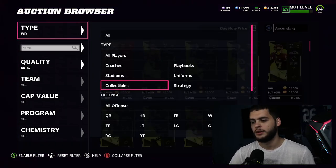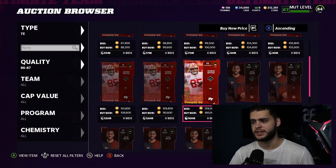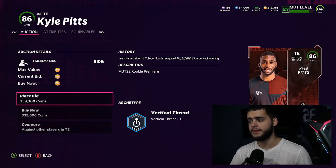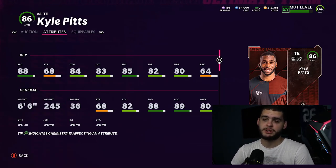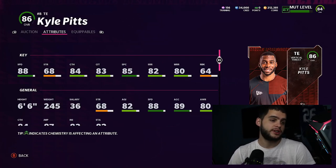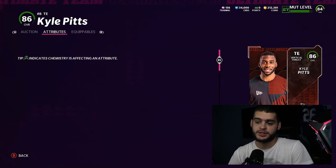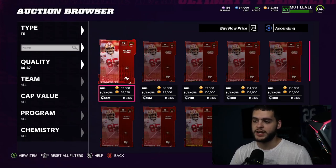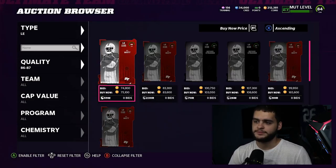At tight end, it's a no-brainer: Kyle Pitts. He's absolutely insane — currently around 334K on the auction block — but worth every coin. He's six foot six, can run routes, jumps over people in zone coverage, and if the ball is thrown high enough to him it's nearly impossible to pick off. Kyle Pitts is a beast.